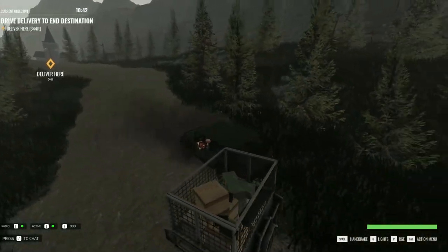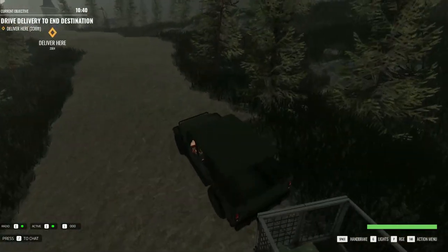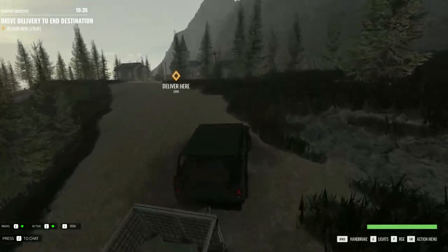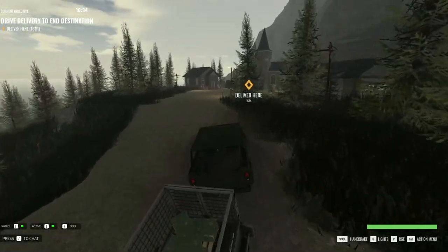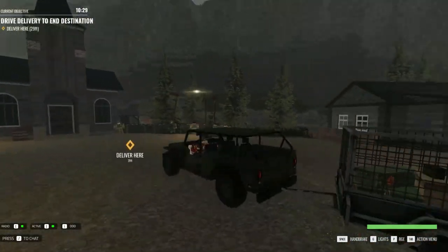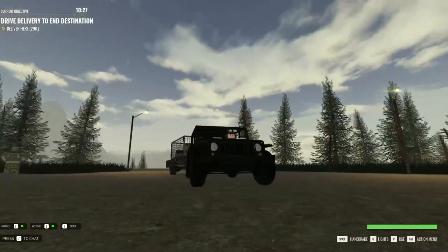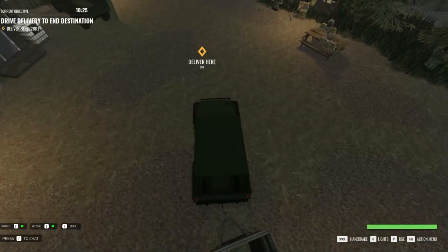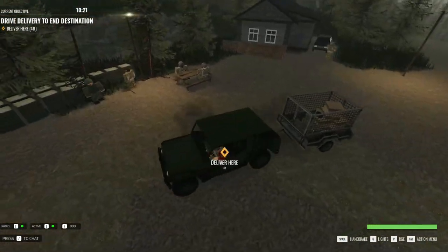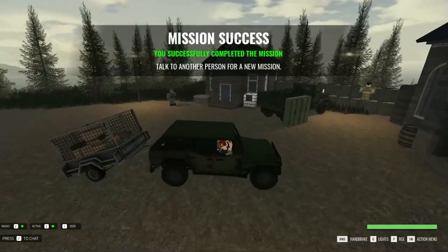I've just arrived at a spot where I have to deliver this little cargo at the back of my jeep to this location. It's going to tell me in the top left corner so that's how you know you are doing the correct operation. As you can see, it says 'drive delivery to the end destination,' with 10 minutes and 30 seconds left, and it says the destination is within 20 feet of me — so I'll just simply back into it, and I just did a mission.